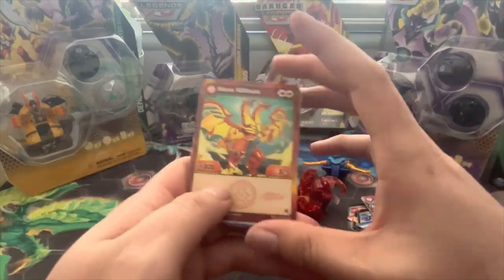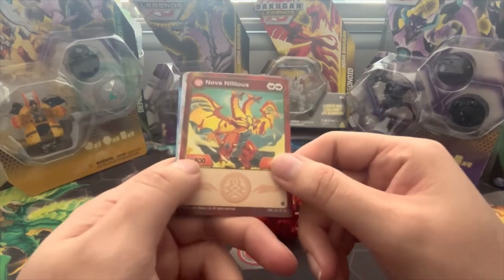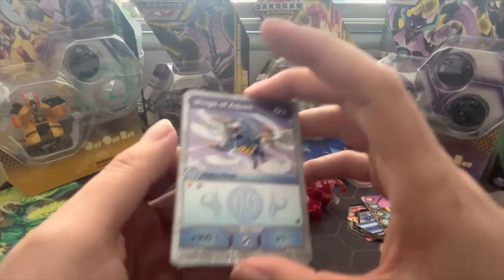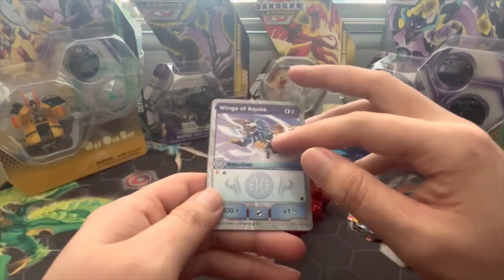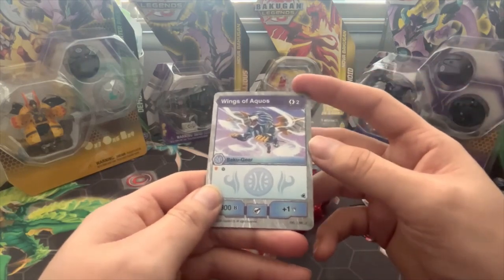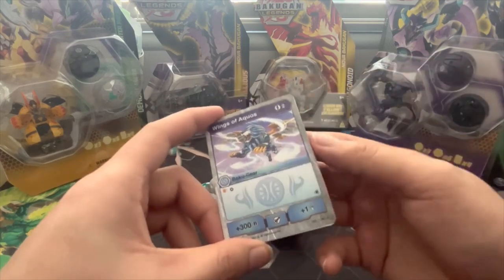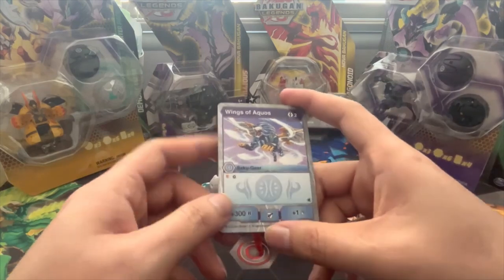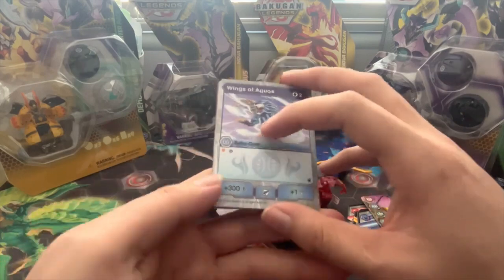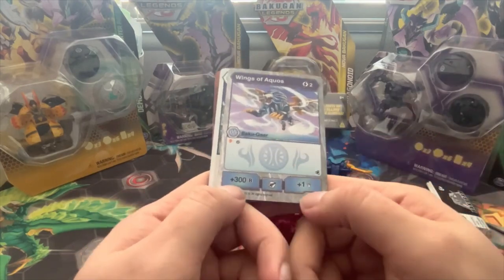Next, we have Pyrus Nilius — two Fire Fist, 800B power, three damage, no ability. Do love the work. Next, we have Wings of Aquos. I think this is Hydras' Batugir. This is definitely different from the one I have — they probably just did the artwork different, because the one I have has a different ability and it's on stone. Two energy costs, which is a lot less than the one I have. Normal Shield: add a core to the field. 300B power, one damage.